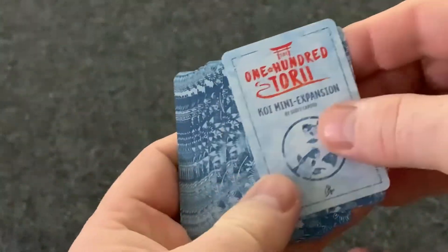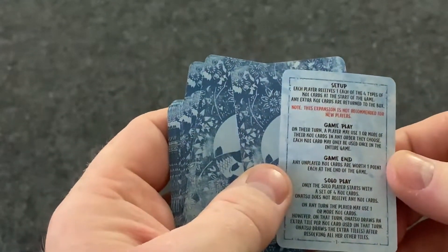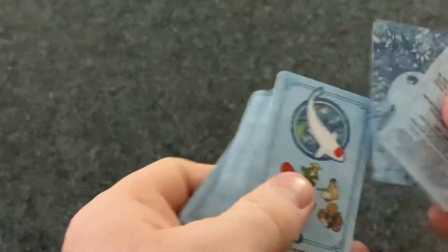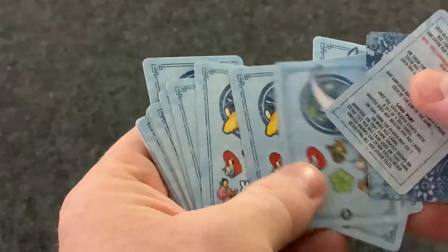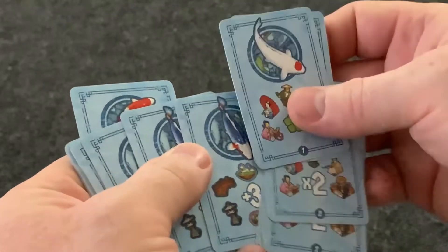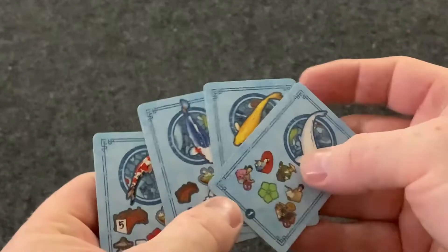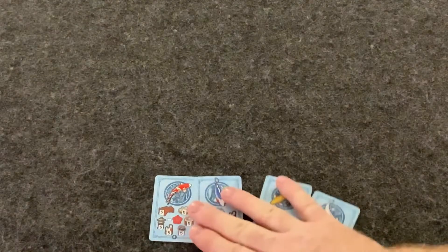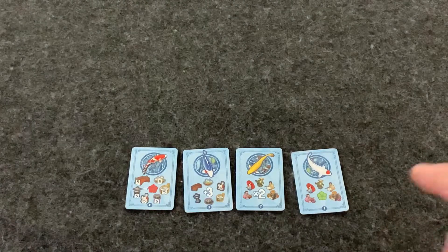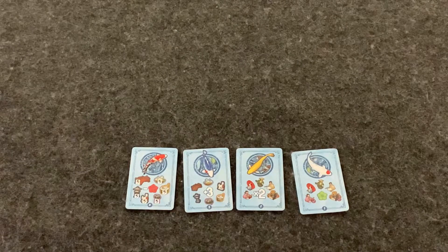This is going to be a mini expansion. We're going to use these cards, and you have a small set of rules for how to place them and a nice little deck of cards. Each player is going to get a level 1, a level 2, a level 3, and a level 4 card. These cards are one-time use — a player can use them on their turn, and they have a one-time effect on the game. Once they're used, they're out of the game.